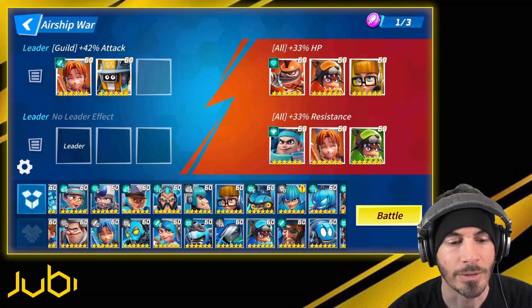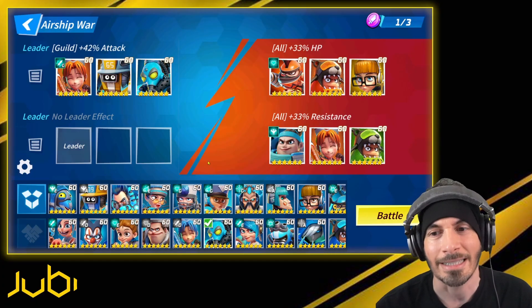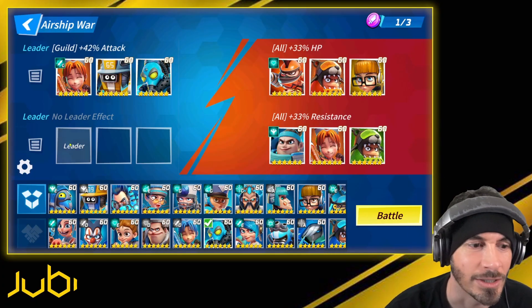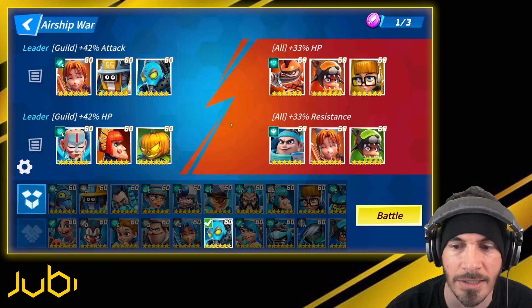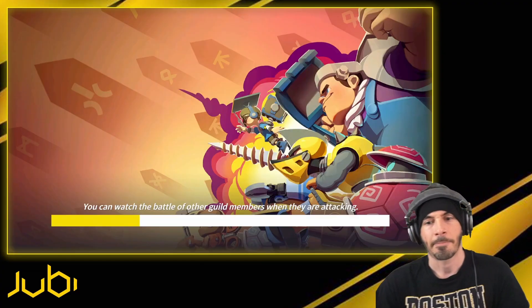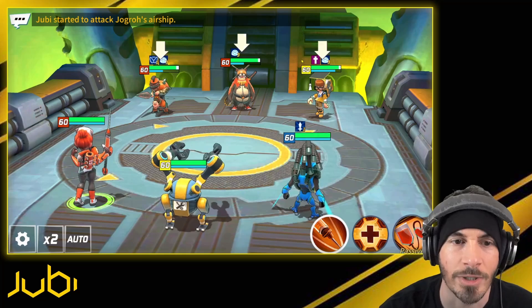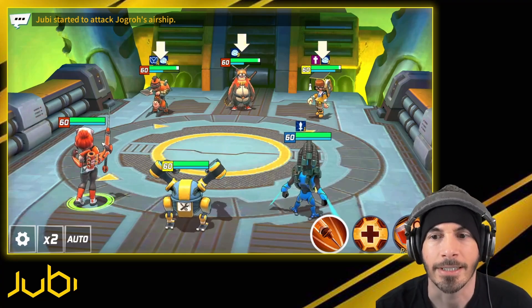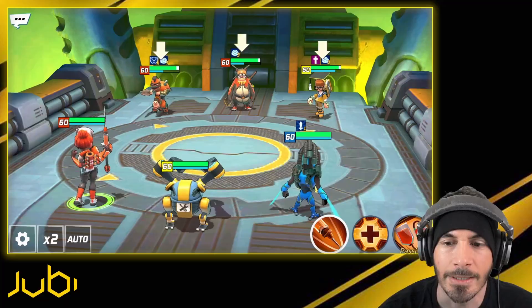Last match — we'll do the thing I said we were going to do in the beginning. I was really enjoying that team, that's a solid team. For this one we're just going to go with the HP bruiser team. We've got defense buffs, attack power buffs, cleanses — all the things.